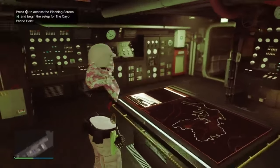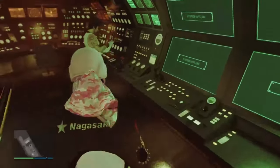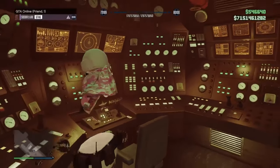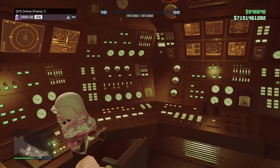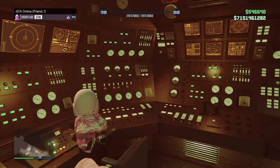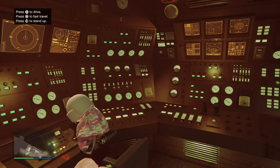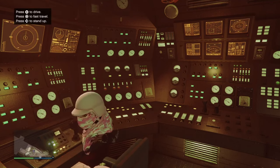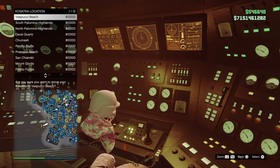What we did is a little glitch in order for us to stay inside the submarine. Now we are going to make our way over to this little computer. We're going to go ahead and have ourselves a seat. When the interaction menu pops up, we're going to hit square to go to fast travel. Now it's time to waste money.